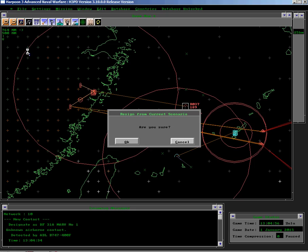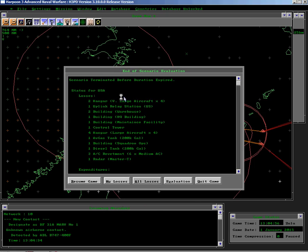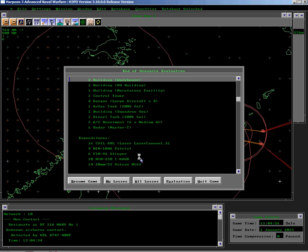Pause it. We can see on the base: hangars, communications, buildings, control tower — four hangars probably with aircraft, and a lot of fuel. So there'd be a lot of flames and anguish on the ground in that area. We can see the expenditures: the airborne laser took shots, some Patriots, short range missiles, some Hawks, and some point defences.